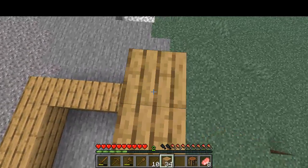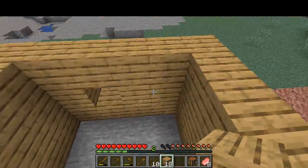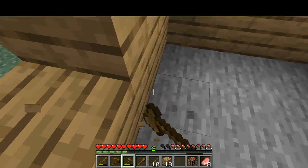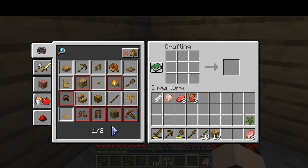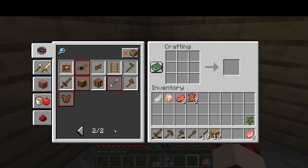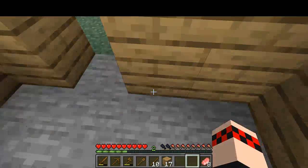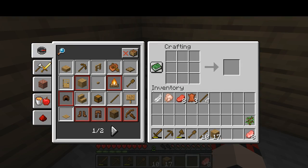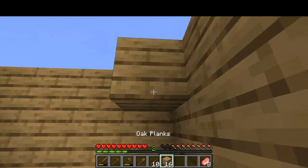We need a better shelter for tonight because I know skeletons have gotten really strong — they're really powerful. Do I have enough wood to make a door? Let's see... how do you make a door? Do I need sticks? Oh man, I forget. I don't know how to make a door, so I guess we're gonna survive without it. Let's just make a roof.